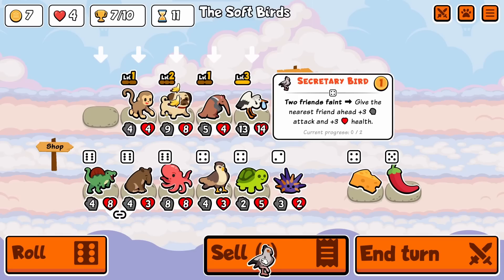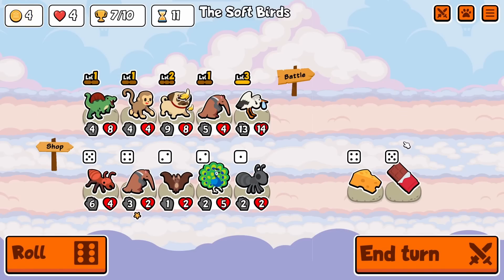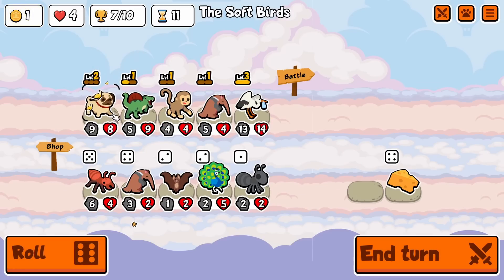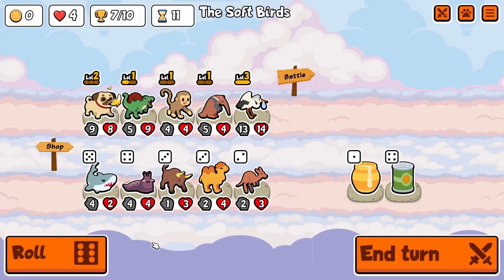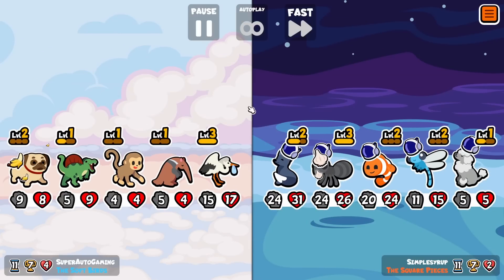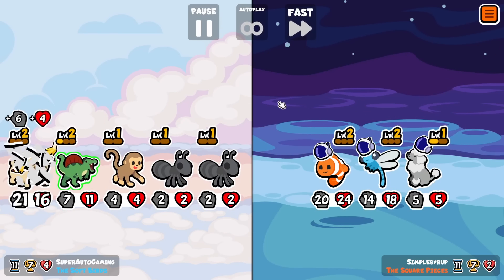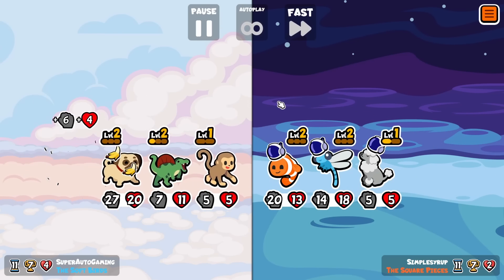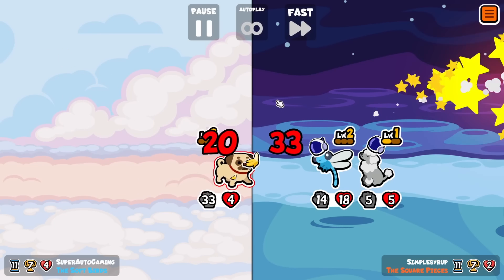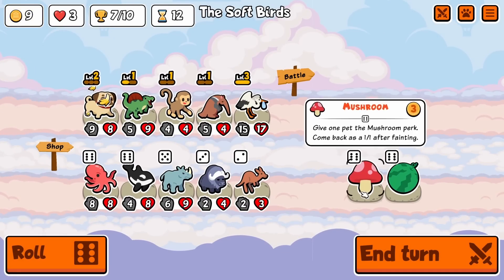Spino is probably better than secretary bird just a little bit. I might be falling off here — maybe I shouldn't have put pug behind because it has banana. That's an amazing hit. Will it be enough though? It keeps going to the pug. God damn it — if all of those didn't go to the pug we would have had something special.